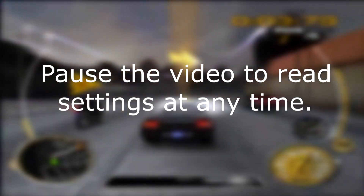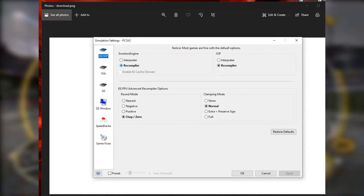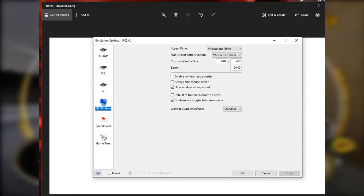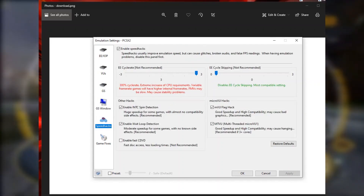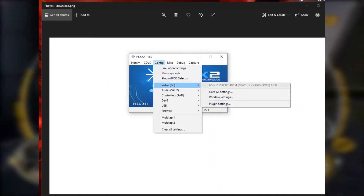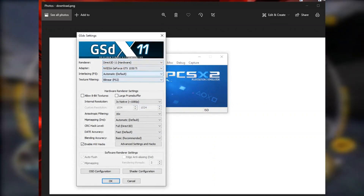Make sure you have a decent PC, because it might be difficult to get 60 frames per second on a potato PC. Remember, this emulator is not perfect compared to real physical hardware. You can see the PCSX2 settings in the same way.